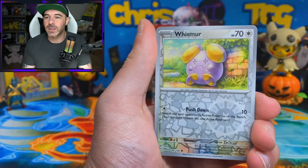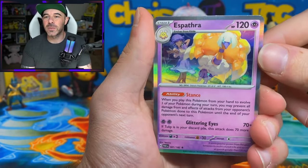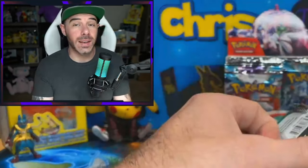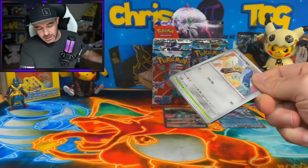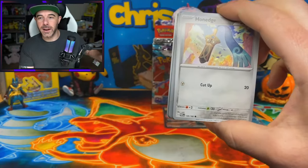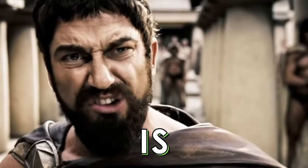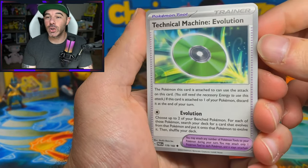We have an Elekid reverse, Whismur, and an Espathra - very, very nice holo. Dweevil, Horsey, Joltik, Technical Machine Evolution. Now this card is going to see a ton of play. This is going to be wild. I would definitely say do not put these in your bulk because you might have like a four seal stone situation with those. Durant, Slither Wing - and I love the artwork on this. This looks absolutely amazing. Then we have a Charcadet reverse, Crobat reverse, and an Armoruse EX.